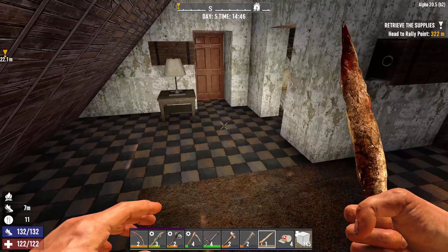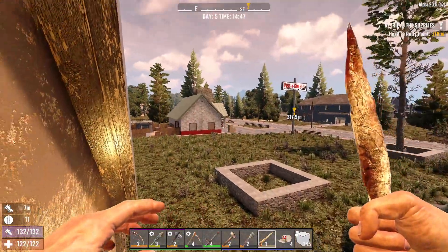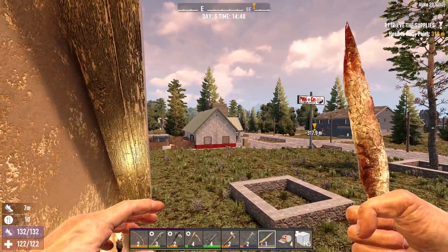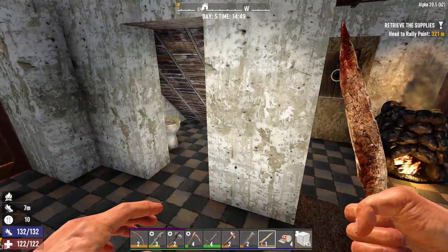I just want to show you this — this is where we are now, this is our new pad. It's much better than that one we had over there — it's still there, see what we built it on, on top of the apex of the roof. It's still there, we'll leave it there. I don't know, maybe we can use it for storage or something — that's why I didn't pull it down.